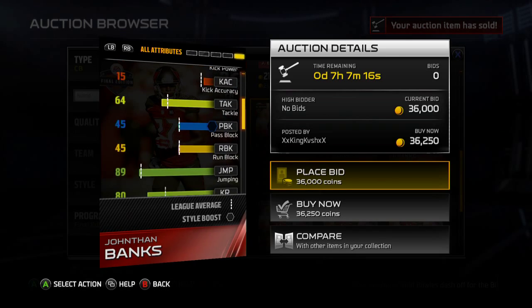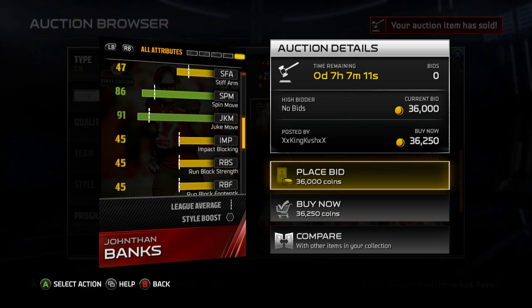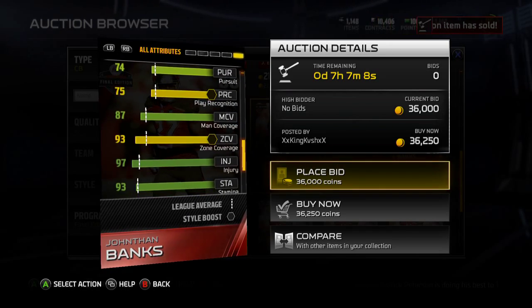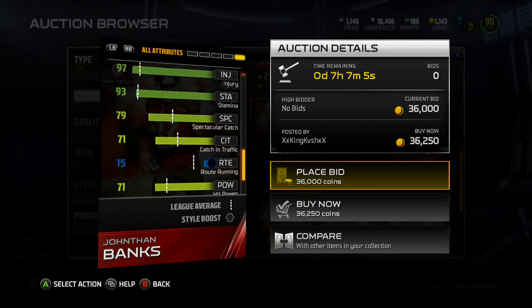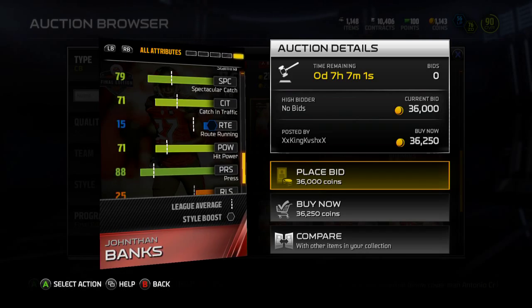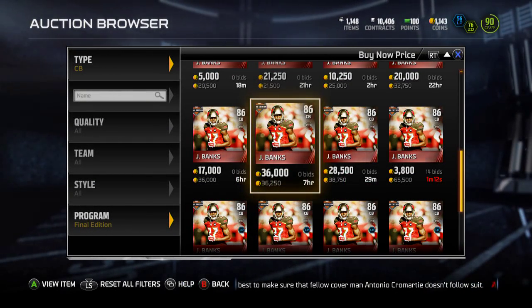He's got 64 tackle, 89 jumping, 80 kick return — decent overall. He's got good moves if you intercept the ball. Mediocre stats for pretty much everything else. Spec catch is 79, pretty decent. Press is an 88 and 71 hit power. It's not too terrible of a card, but obviously not too great.